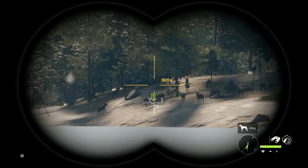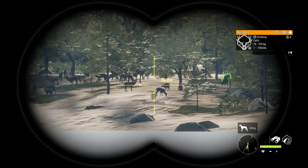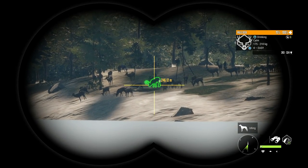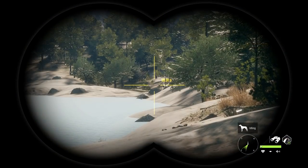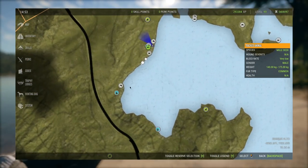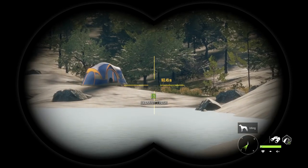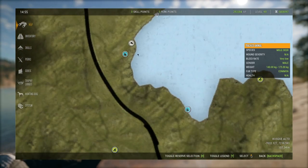My other favorite location for mule deer — as you can see right here, there's quite a lot of them at this location as well, and sometimes there are even more here than at the one we just looked at. This is just like the white-tail in Bosque Alto. This location is right in the Bosque Alto area. I see them here very often in multiplayer, and the zone is just a little bit down here — it's also a great spot for white-tail as we showed earlier, but you can find very large herds of mule deer here too.